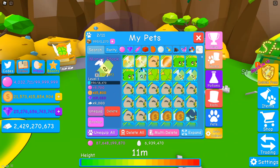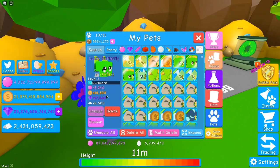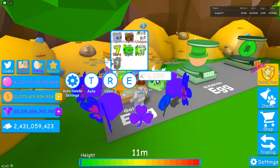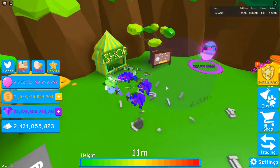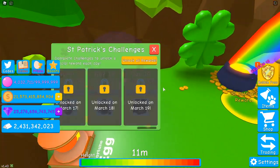My team has some shiny epics, and shiny epics are very good because they're better than legendaries. For example, I hatched a legendary and a shiny epic: the shiny epic gives 6,500 silver and the legendary gives 6,200 silver. So always go for shiny epics over legendaries — legendaries aren't very good unless you get second-tier legendaries or shiny tier-one legendaries.